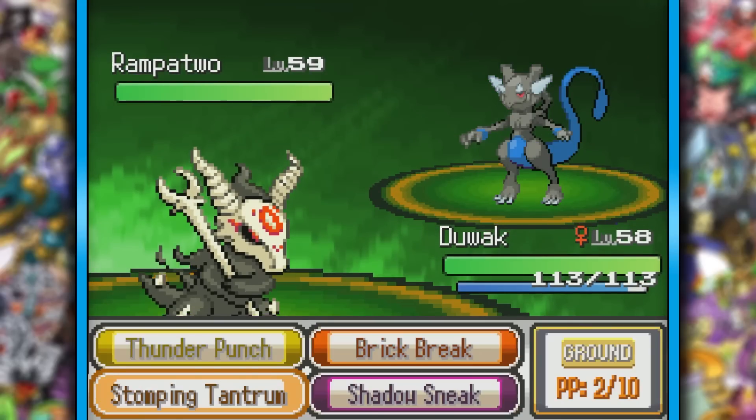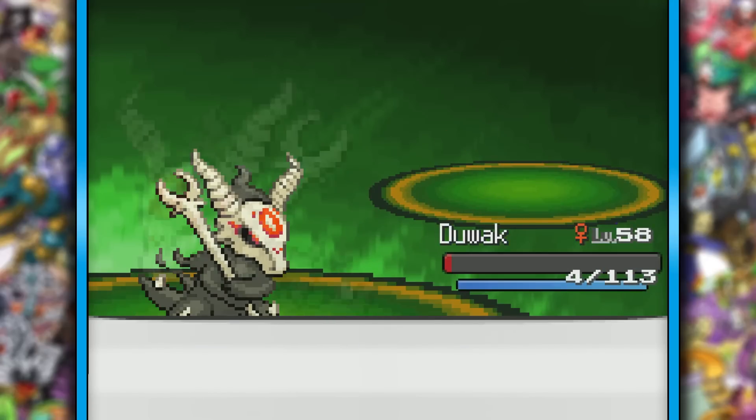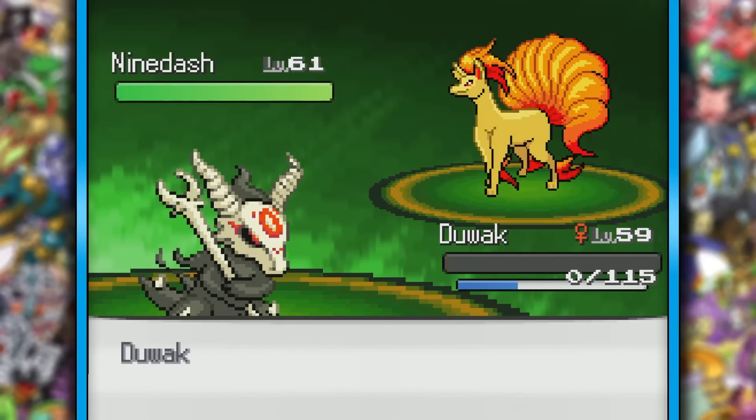Ramp-a-2? Duwak thankfully lived a big head smash at 4 HP, and I just knew a stomping tantrum was going to KO, especially after that recoil — that thing could have been super scary with Rampardos's attack stat. And, well, it's Mewtwo. Nine-dash literally just looks like a more elegant Ninetales. Duwak's time has come to an end right there.